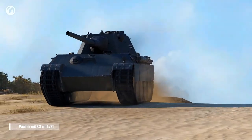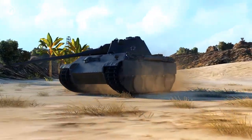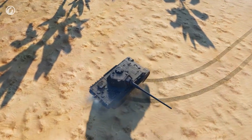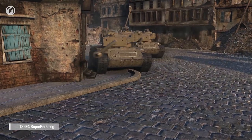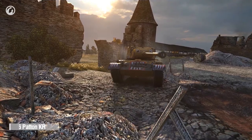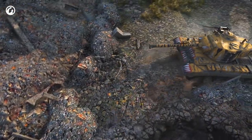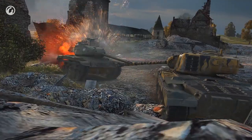Another German tank, the Panther 8-8, has become more mobile and maneuverable — its engine power has increased by 100 horsepower, and the turning speed of its running gear has increased by 40 degrees per second. The Super Pershing's penetration capability with standard shells has been increased from 170 mm to 192 mm. The M46 Patton KR has received improved turret armor. We continue to improve the characteristics of Premium vehicles, but we don't forget about other tanks.